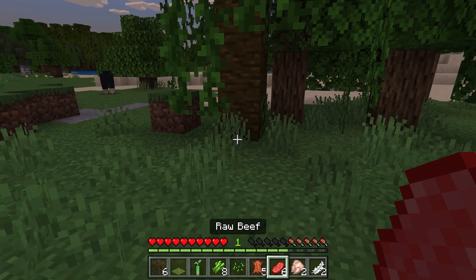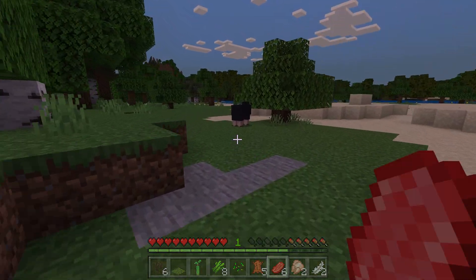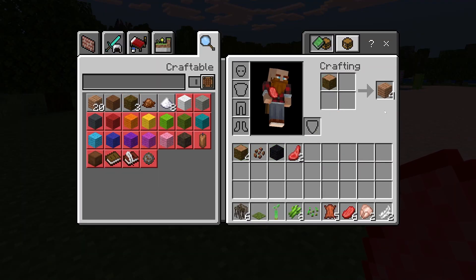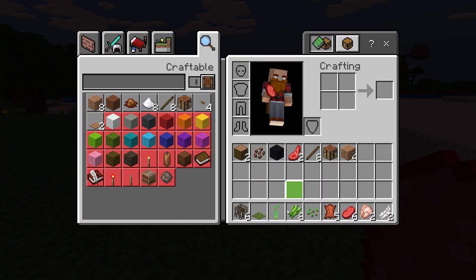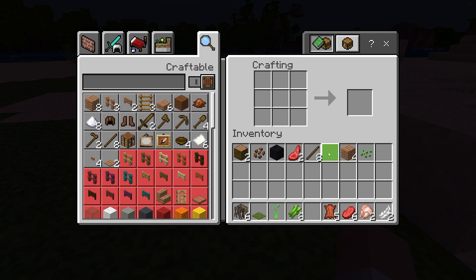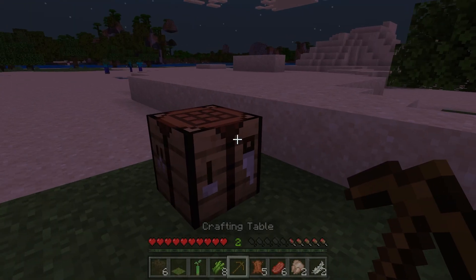I chop down a tree — what's the first thing you do when you get some new wood? That's right, you kill that sheep over there. Then you start crafting some planks, turn those planks into sticks — you know the routine. Make some planks into a crafting table. It's getting dark and we're on hard mode, so I'm gonna put the crafting table down and make some quick tools to get into the stone, and maybe an axe too.